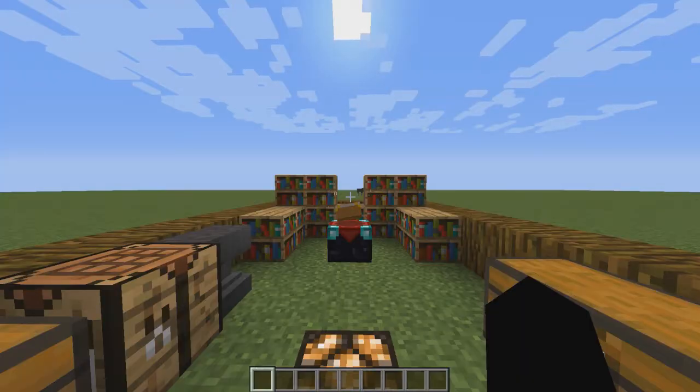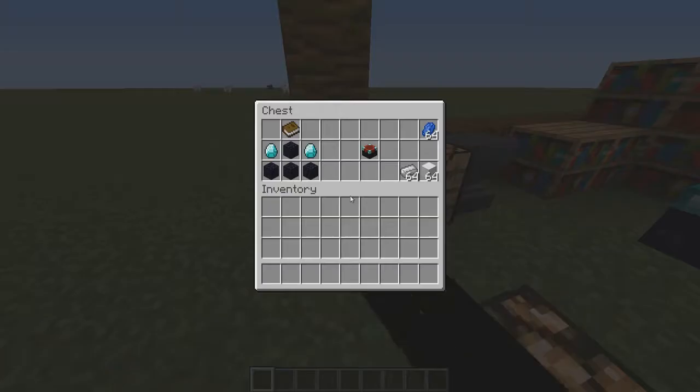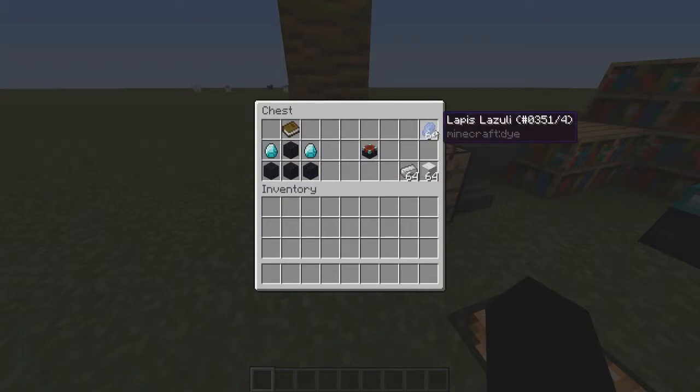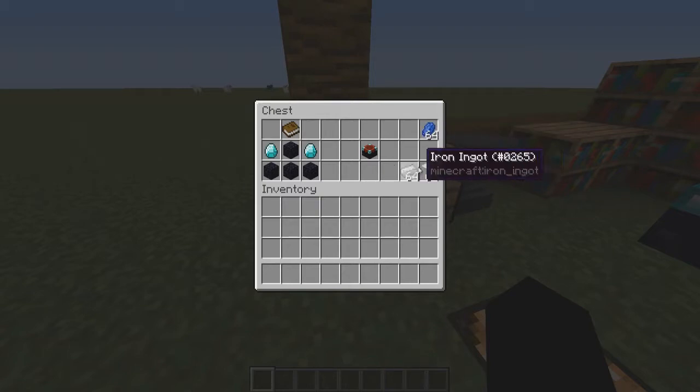Hey guys, how's it going? Today I'm going to be showing you how to enchant in Minecraft. It's really simple to do. All you're going to need are these items here. You're obviously going to need an enchantment table, which is four obsidian, two diamonds, and a book — that is how you craft it in the crafting table. You're also going to need three lapis.